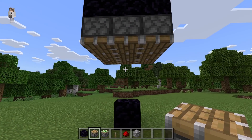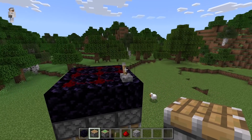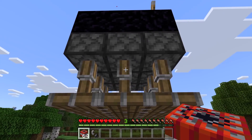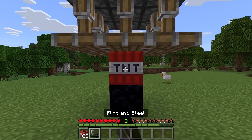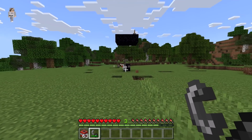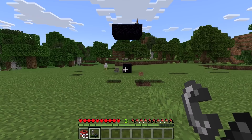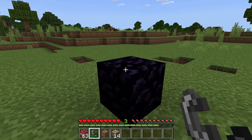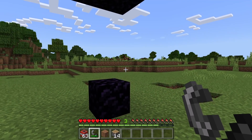After you have placed the sticky pistons or pistons you want to duplicate, flip this lever down. As you guys can see here, that should cause all of them to extend. Once you have done that, place TNT over here. Now light it. Once the pistons explode, go pick them up. As you guys can see here, your pistons or sticky pistons should then be duplicated.